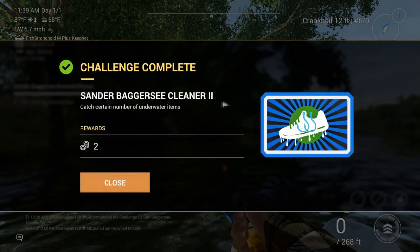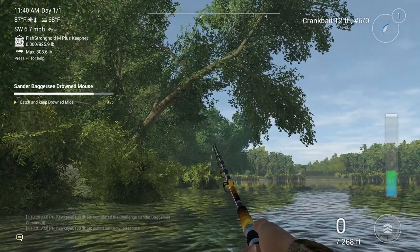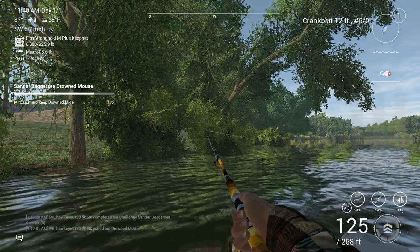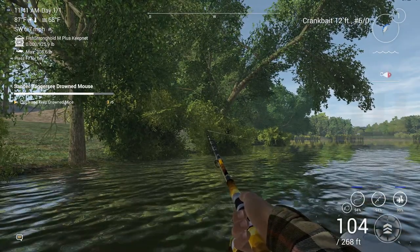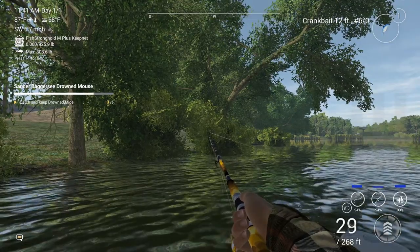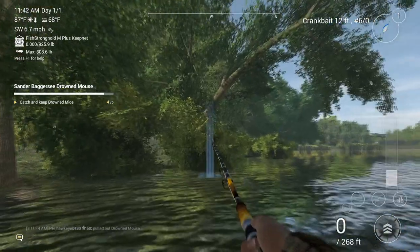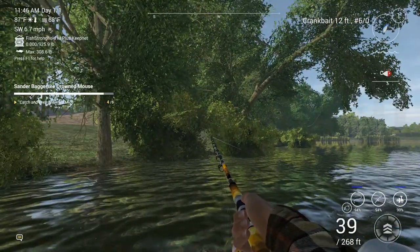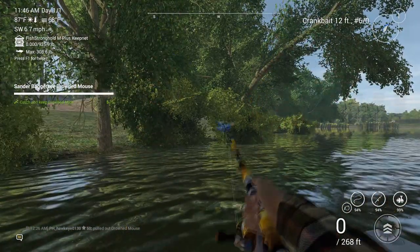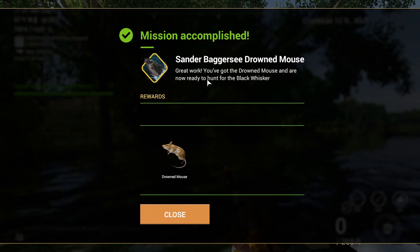The first location is the Sander Bagger Sea Cleaner Two — catch a certain number of underwater items, but you can get them here and over here. I bet if I throw it over there I might have a good chance of getting another one. And it is another drowned mouse — perfect, one more and that'll do it. There we go — hopefully it's the last one. Yep, there it is! Mission accomplished: Sander Bagger Sea Drowned Mouse. Great work — we got the drowned mouse and are now ready to hunt the Black Whisker.